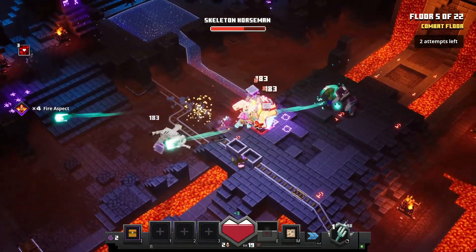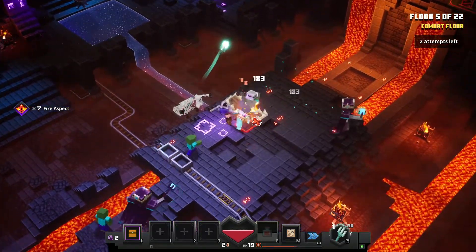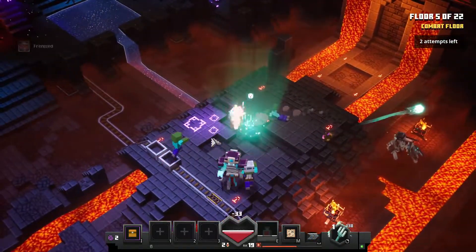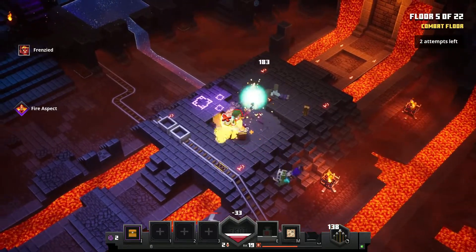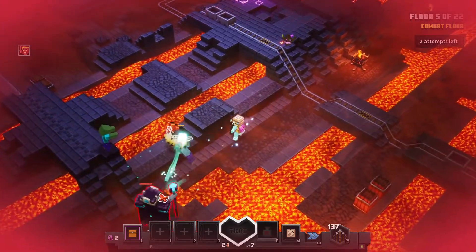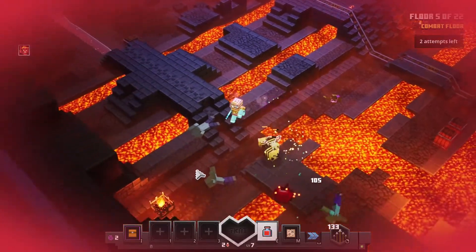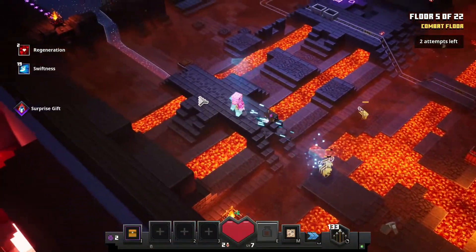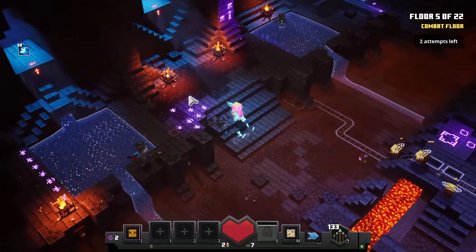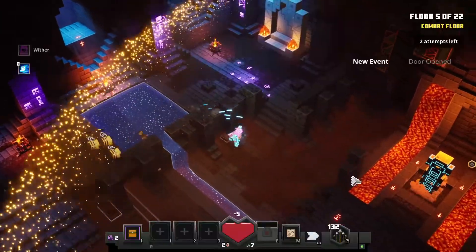We've got skeleton horses in here — I think this is the first time I've ever seen mini bosses on a combat floor. Usually they save those for the boss floors. Something just zapped all of us. Let's go ahead and take this guy out with the bow and hopefully get a potion soon. There are some skeletons and wither skeletons over here. Let's get them all — and now that should be floor five done.